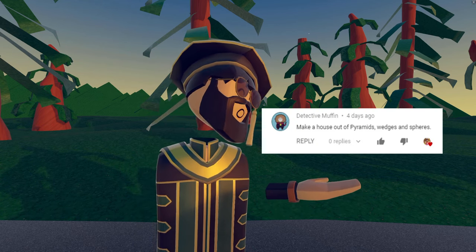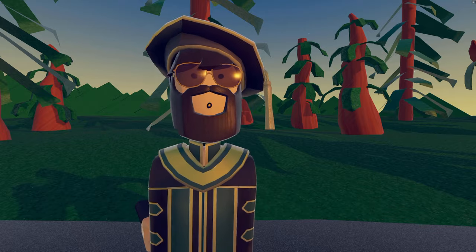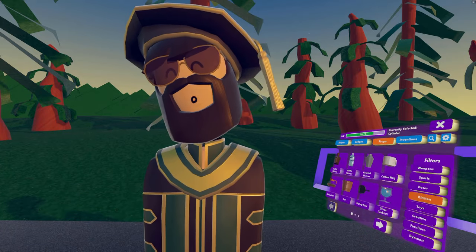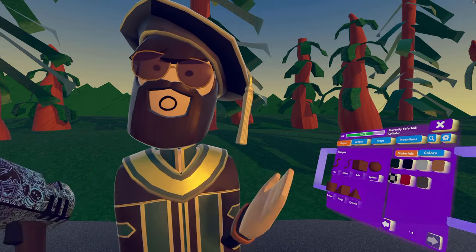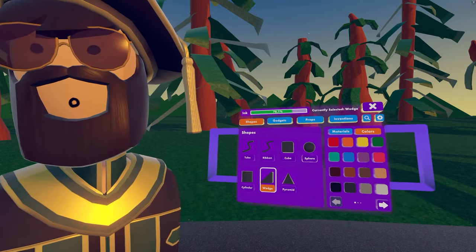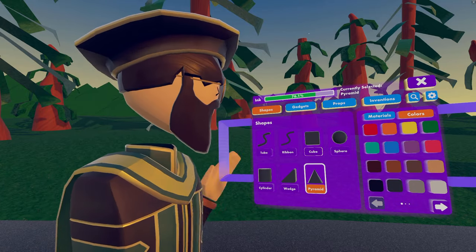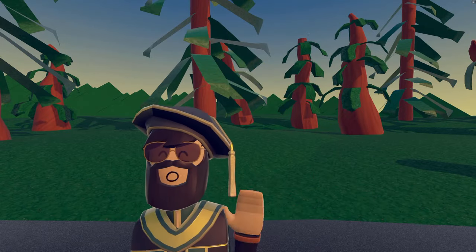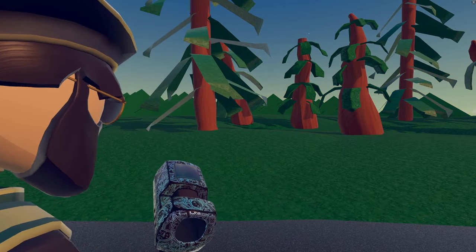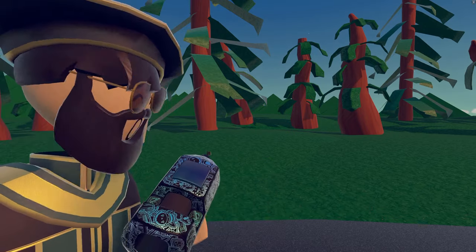Detective Muffin says build a house made out of pyramids, wedges, and spheres. Okay, that's a pretty good challenge! We're going to do the outside shell first — this is going to be a detailed house using gray shiny plastic for the outside. What Detective Muffin is saying is that we can only use wedges, pyramids, and spheres to make our house. We're going to begin with wedges and make the design of the outside. We'll put our snap up a little bit.